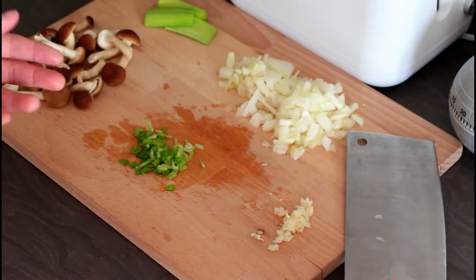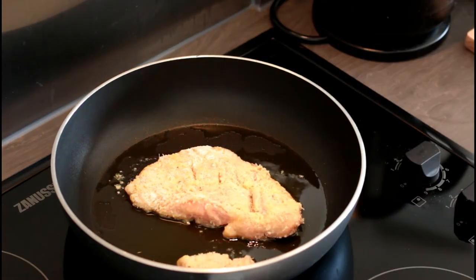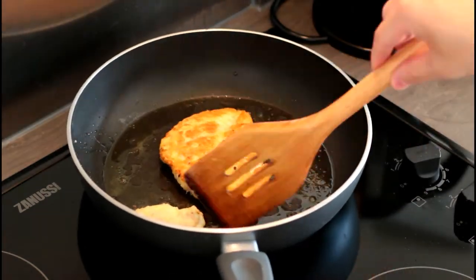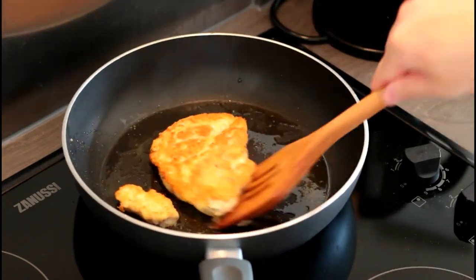Now it's time to actually cook the ingredients. First, heat up the oil in the pan and add in the chicken. Cook the chicken on both sides for about 4 minutes on each side. I have my heat at about a 7 out of 9, or a medium heat.